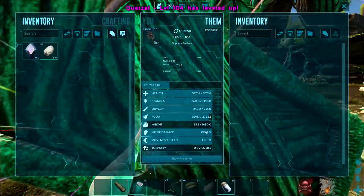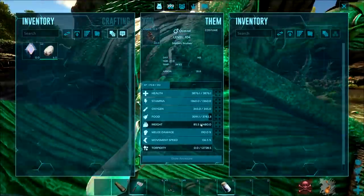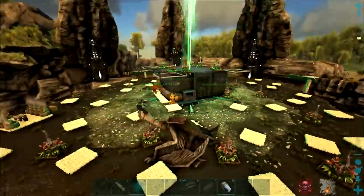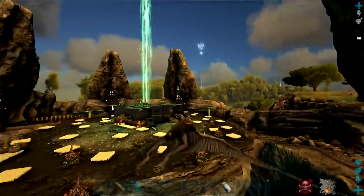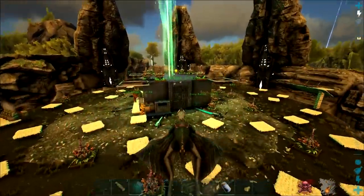Alright, stats are pretty average. 1400 stamina is not too bad I guess, and we've got 1500 weight so far. Post-tame it came out at level 99, so yeah it's doing pretty well. It's pretty young on the XP — 171. Let's get in there.